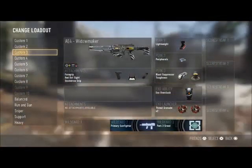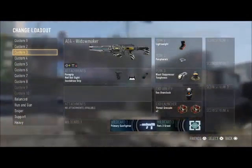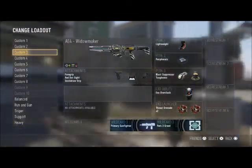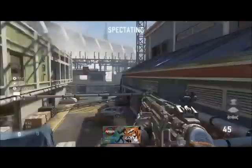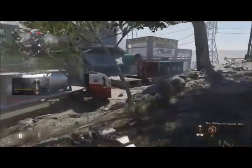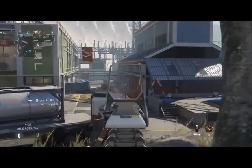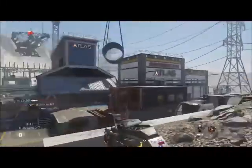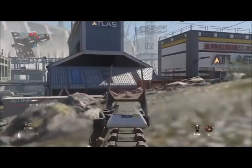Today I'm doing the best class setup for the A4 Widowmaker, just on screen now. I'm putting the foregrip, red dot sight, and quick draw grip on it. Quick draw is essentially essential for this weapon, and also the red dot sight because the iron sights, as a lot of people have been saying, are horrendous.